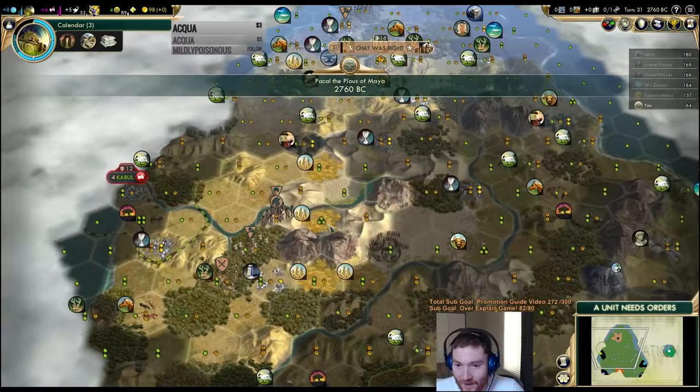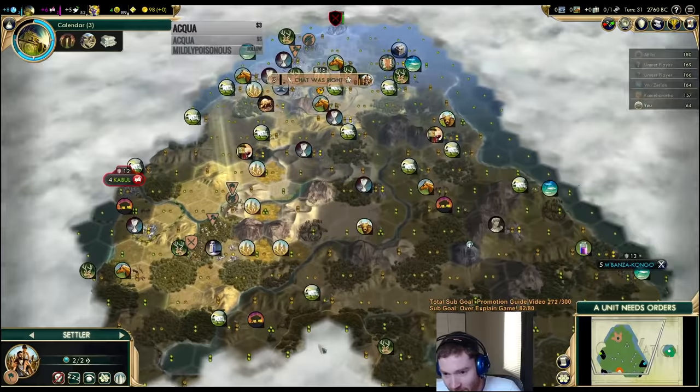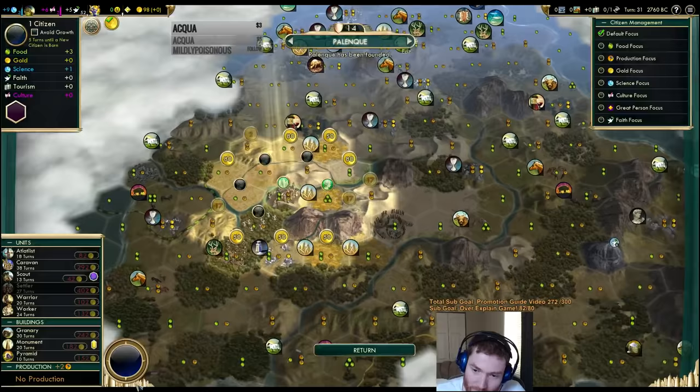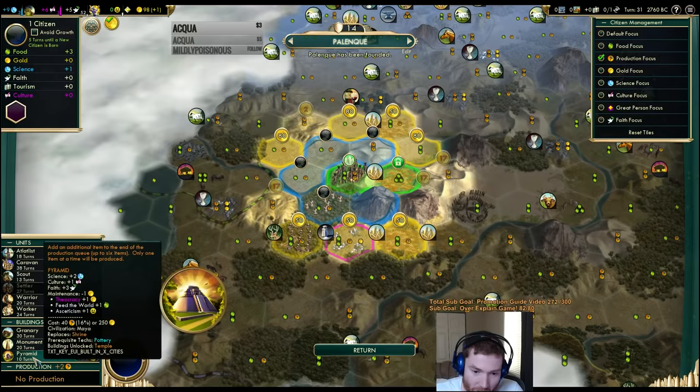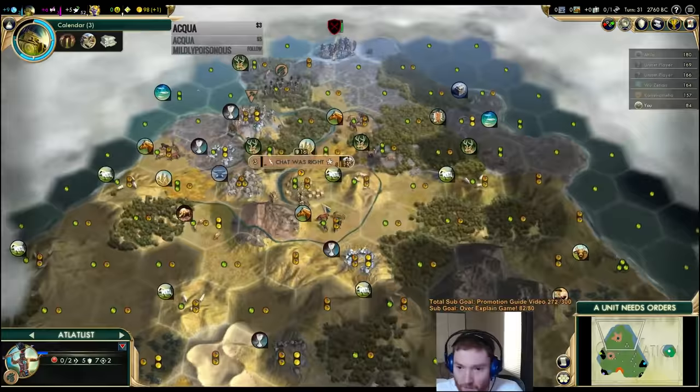Here we are — let's settle the city. I'm a little concerned I'm settling too close. The AI is going to get pissy about this. We're on a hill, let's start with the shrine. See how it's 10 production cost as opposed to 20 — that's because you get half off your shrine bonus from being in Piety.